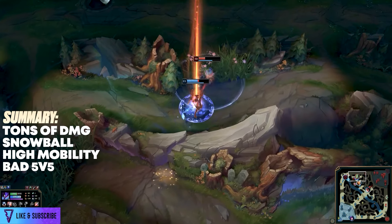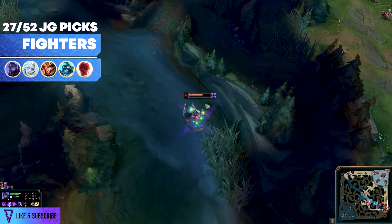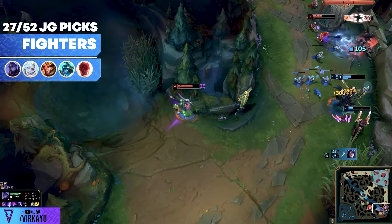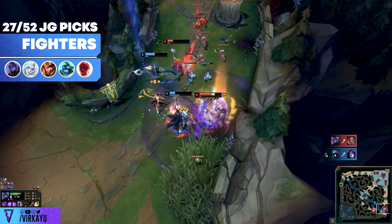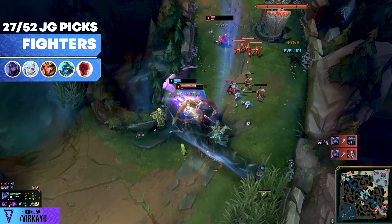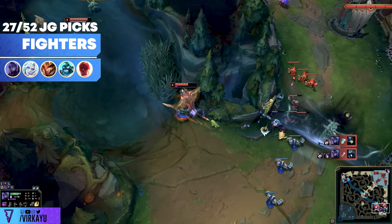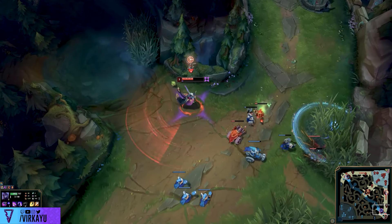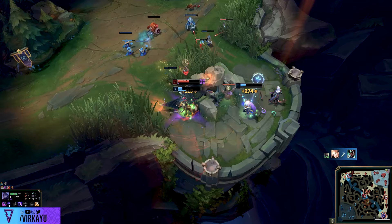Whereas assassins are best for mid to high ELO, fighters can be used everywhere. Fighters have decent to strong mobility on certain champions, very strong early games, strong mid games, and a lot of them do have a noticeable drop-off in late game. But things like Gwen and Camille can be very potent late game. With that trail-off, that strong early and mid game, you have sustained fighters built for skirmishing, built for 3v3s and 5v5s.